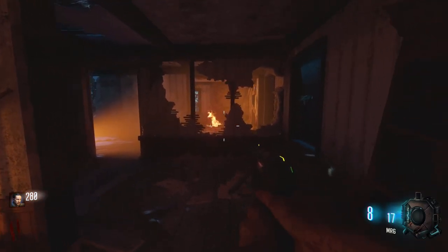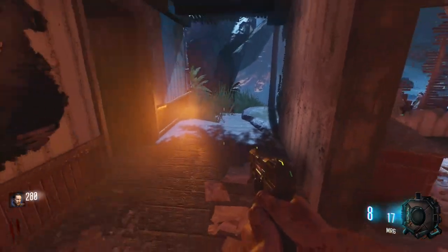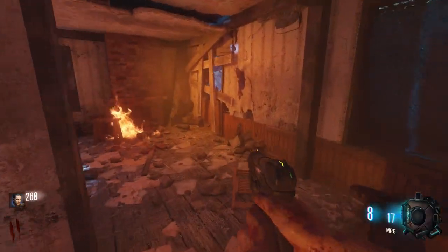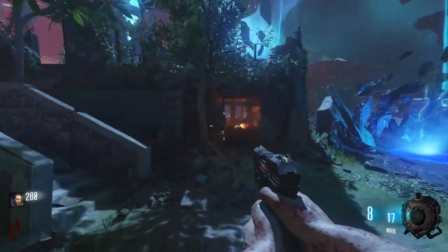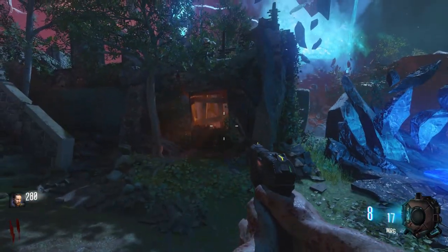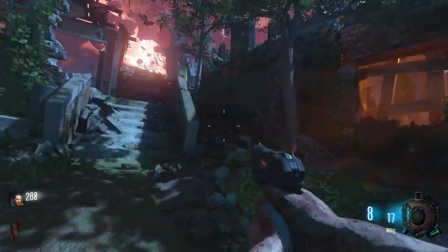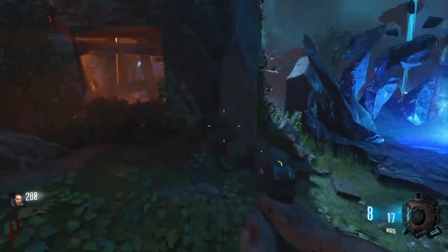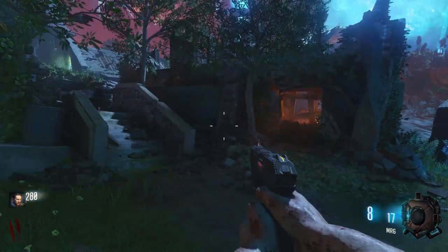There are some pretty cool details in this building actually — it's very orange, very smoky, but very well modeled. And it looks like this area is shared by two windows, so this one right here out back, which is not very common for Black Ops 3 at all. This was used a lot in Black Ops 1 and Black Ops 2.